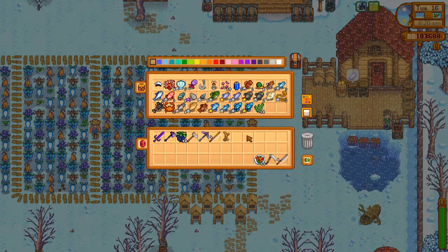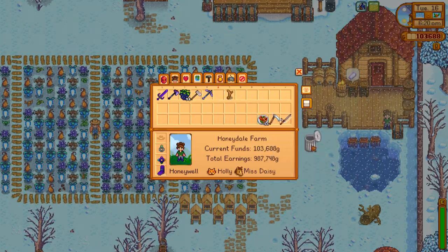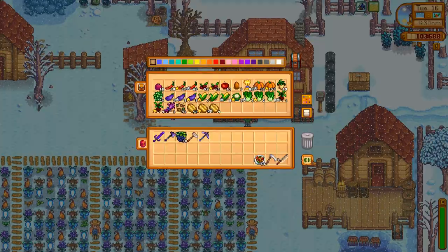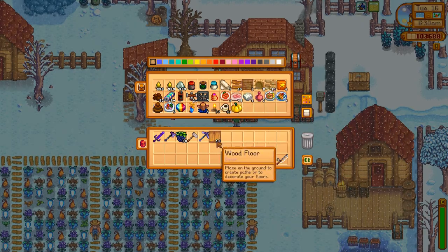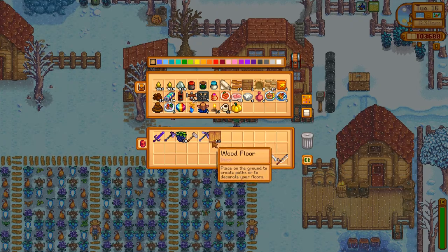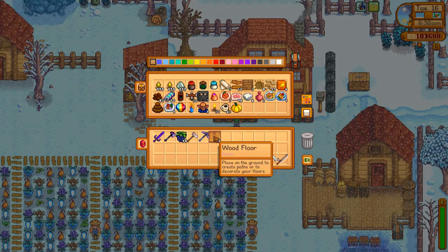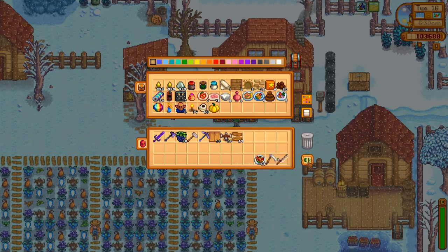Let's get rid of some of this stuff — get rid of the bamboo pole. The messier your inventory is, the longer it takes to do anything. We're going to plant today, but I also want to make sure our iridium sprinkler fields aren't running into our regular ones. I want to make it clear where the iridium sprinklers go so it's not a nightmare come spring. I'll use these markers to mark where iridium sprinklers go, and then here are our regular sprinklers.